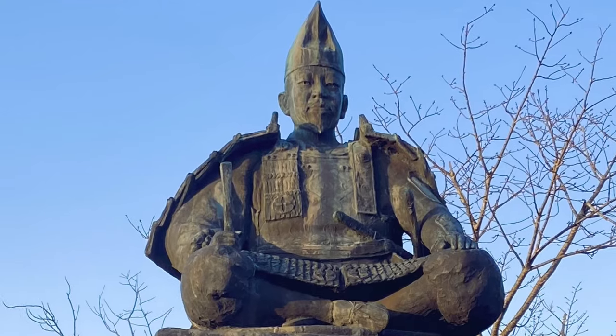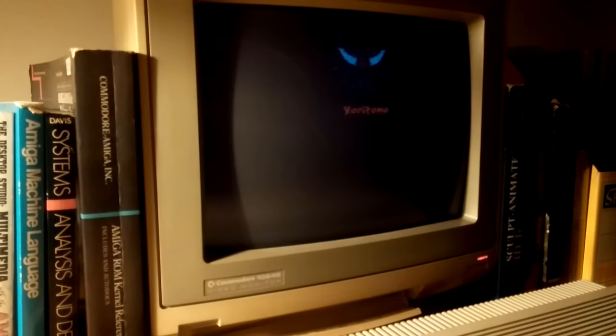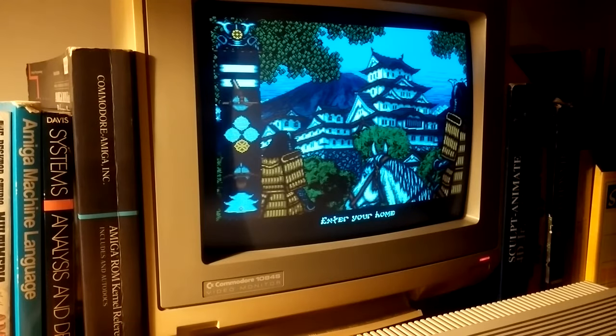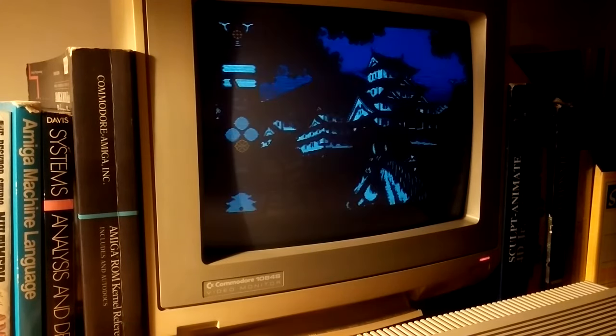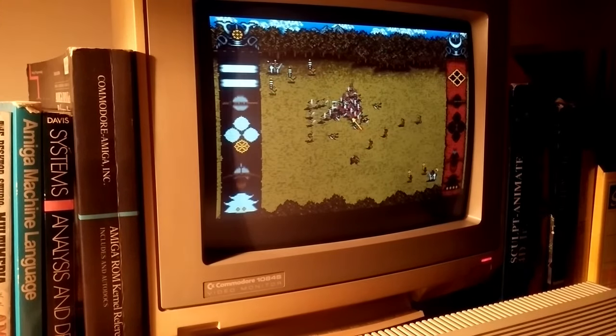As Yoritomo, head of the Minamoto, renowned for your noble demeanor and political acumen, your stronghold resides in Kamakura. Your significant influence aids in garnering allies, but your prowess on the battlefield pales in comparison.